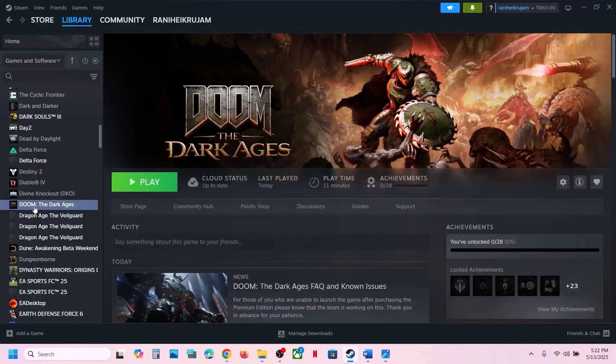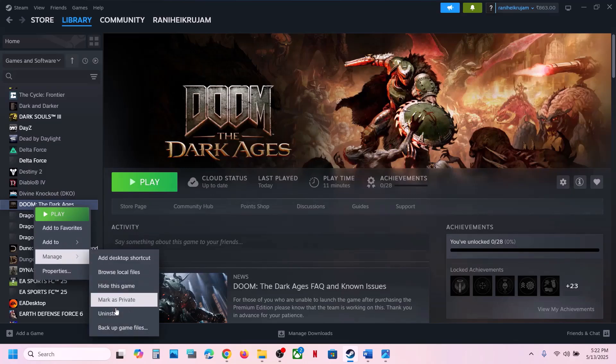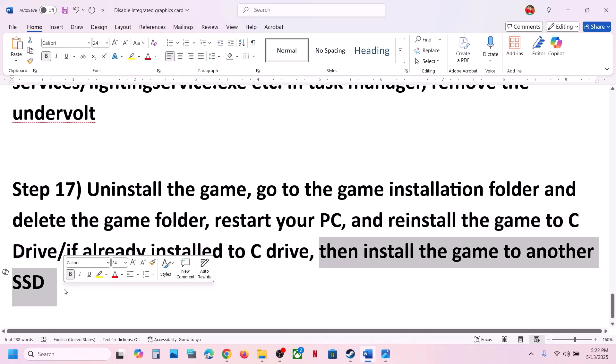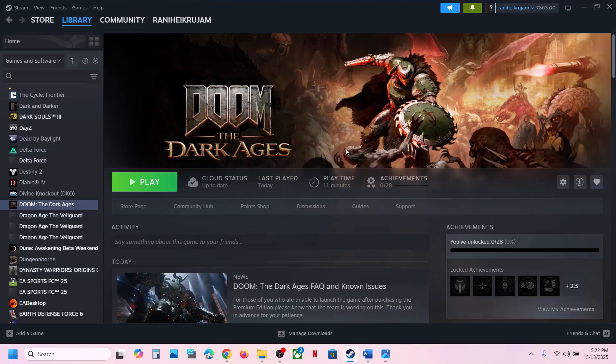The last step is to uninstall and reinstall the game to a different drive. Uninstall the game, go to the game installation folder and delete the game folder, restart, then install the game to the C drive. If it's already on C drive, try installing it to another SSD. One of the steps shown in this video should help you run the game successfully on your Windows computer. Thank you for your time — please like this video and subscribe to my channel.